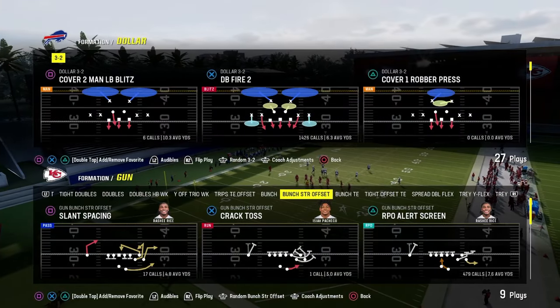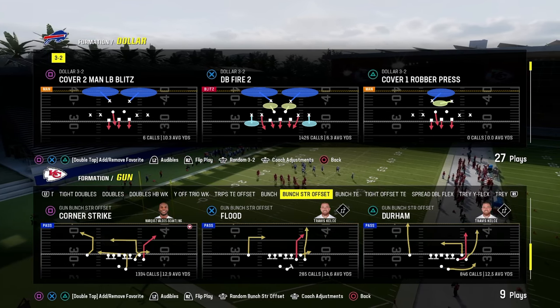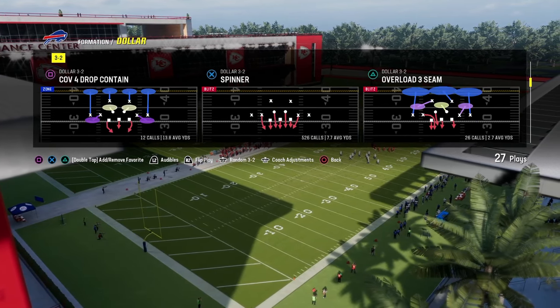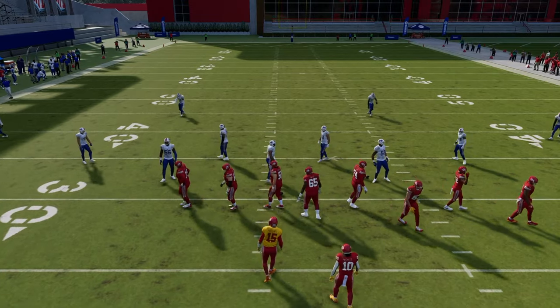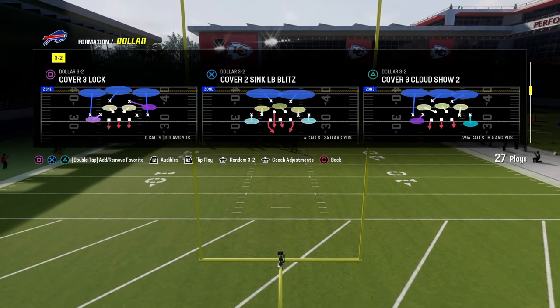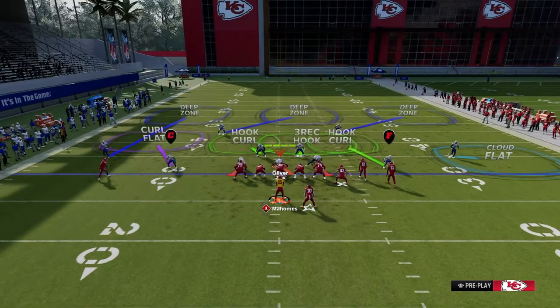One of the most common things I see people do is where I'll occasionally come out in the play Flood to combat the main ways people guard Corner Strike. If I come out in play Flood, we'll come out in cover three. We accidentally flipped it, so we'll flip it back.